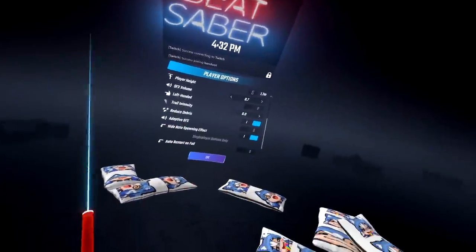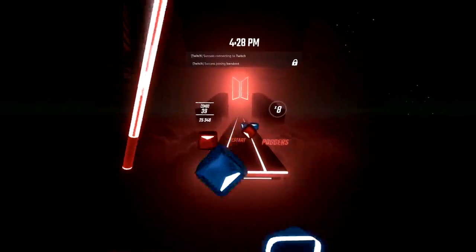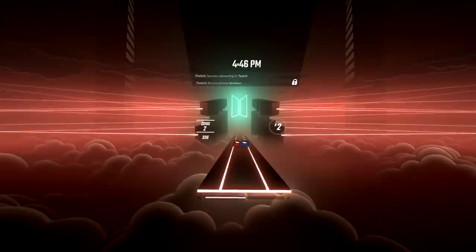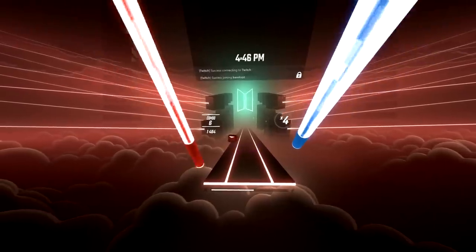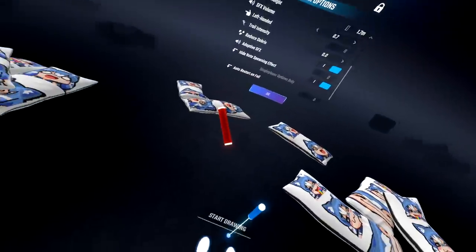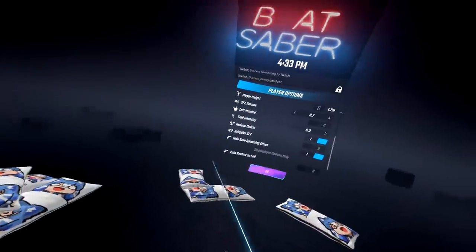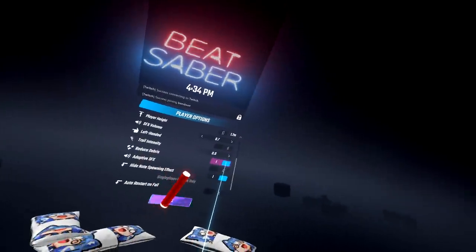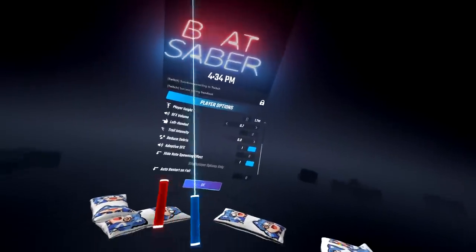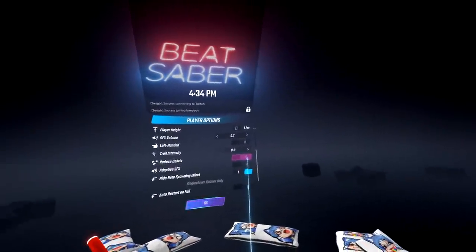Reduce debris — now this is a huge game changer. If you have this disabled, once you cut a block, you'll see the debris fall to the floor. But if you have it enabled, once you cut a block, it just disappears. The reason this helps is that you can immediately see the arrow right behind the block and the upcoming block. I highly recommend turning this on. You lose some style points, but you'll learn how to read the arrows a lot better, and once you get used to it, you'll probably never want to turn it off.